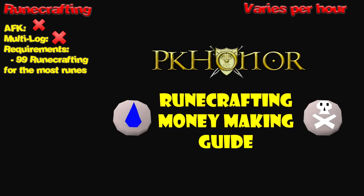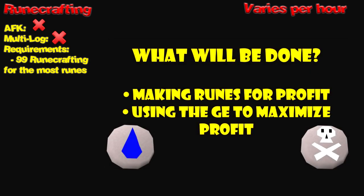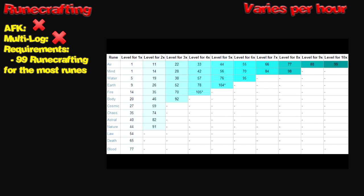Next up is runecrafting. This is not AFK-able, and you cannot multi-log with this method. The money-making varies per hour depending on what is going on in the GE. If people are buying runes for a high price, you're going to make more profit, and if they're buying for a lower price, you'll make less. However, there's almost always a way to make decent money off runecrafting just by using the GE. I actually have a guide on this — click the annotation on screen and it's going to send you to the runecrafting guide, where I explain prices, what to check for, charts, and all kinds of things.